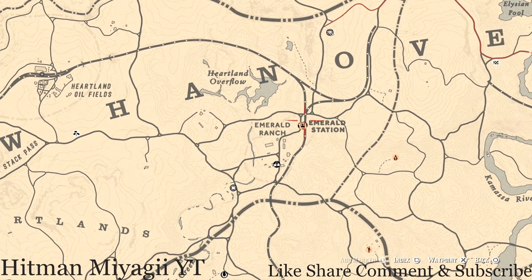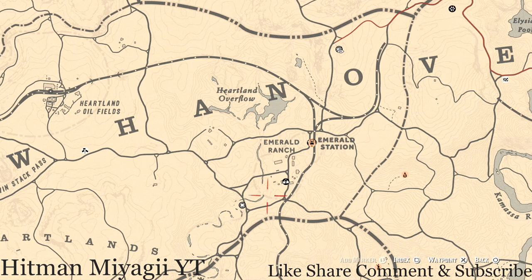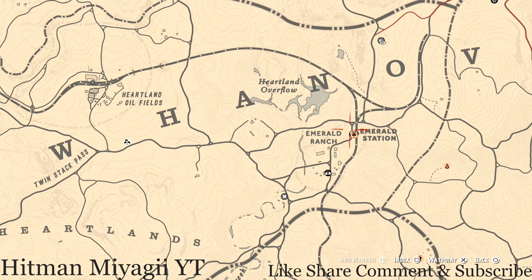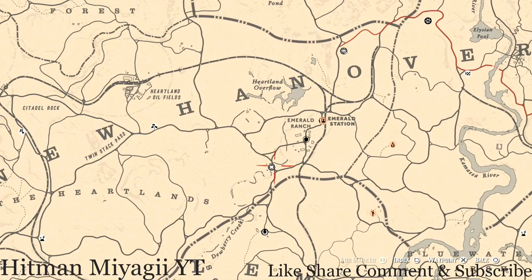I just fast travel to Emerald Ranch and run down to her location, or if I'm already at my moonshine shack I'll just run down from there because it's easy. She's in one of the best spots for me personally. She will be here until 1am — that's Eastern Standard Time, New York time zone.